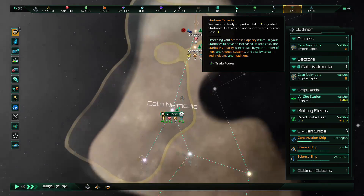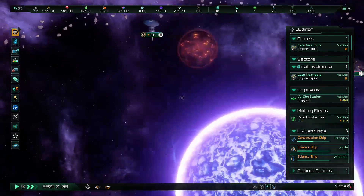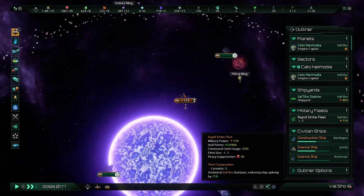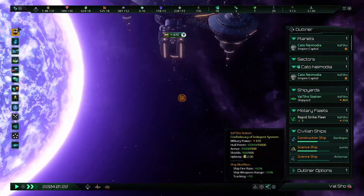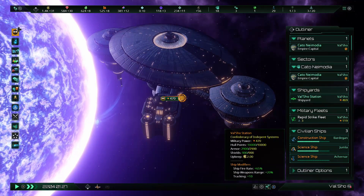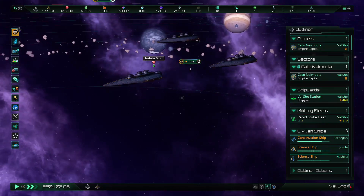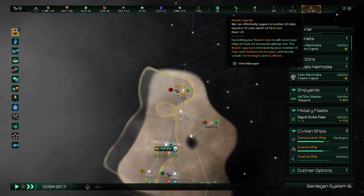This is my Starbase capacity — you can have three upgraded Starbases. This little one over here just passively defends the system. It's not terribly good at it, but it's here. The bigger ones — this is one of the larger Starbases. You can see the numbers: that's the Fleet Power of 470. My base starting fleet and everybody's base starting fleet will have a Fleet Power of 119, so you're pretty well defended at least in the early game. And also naval capacity — I can't have more ships than that limit without taking penalties.